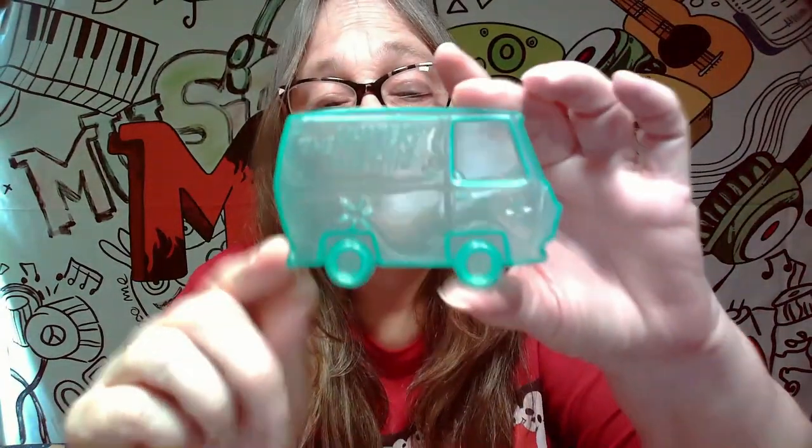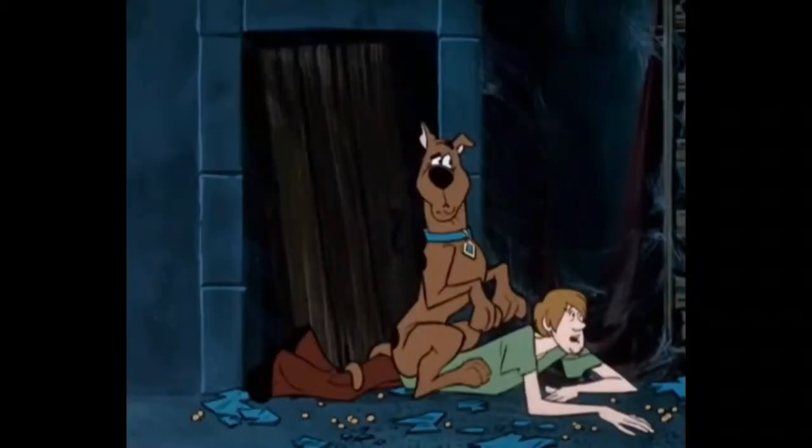Hey everybody, it's Mama Jay and we are back with our last two Scooby-Doo Tiny Mites. We only need one more character to get one of each available character, and I believe that's the green ghost. We're gonna pop open this one and see what we get. Loving these containers — they are so cute, they snap together so you can put things inside them like the three little figures. Oh, here's our green ghost!